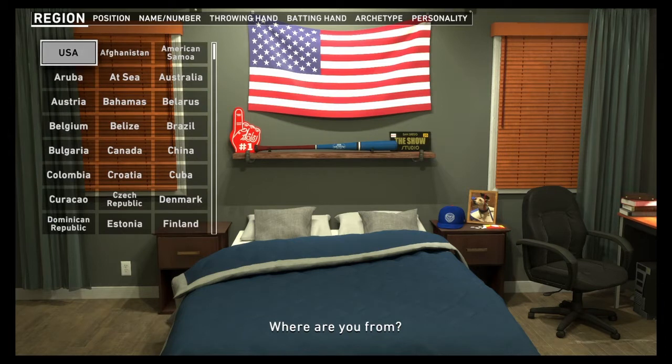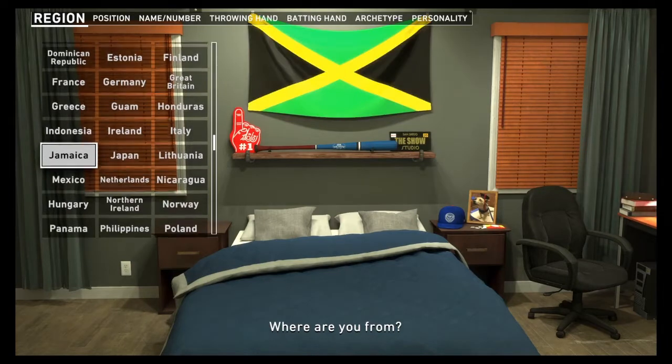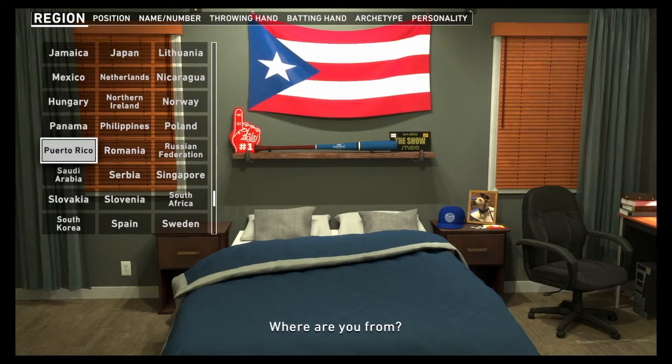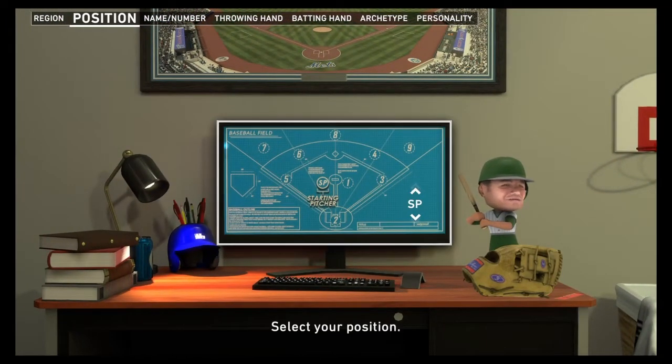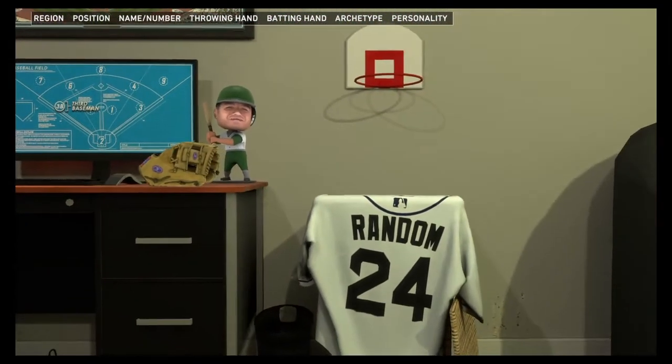The first thing is where you're from. They have a bunch of countries here to choose from — I'm from Puerto Rico so we're gonna pick that flag. Next thing you have is your position. For the purpose of this video we're going to be a third baseman. I'm a Mets fan and they need a third baseman, so we're going to go third base.